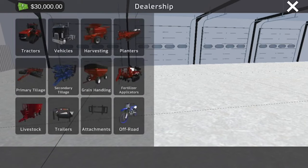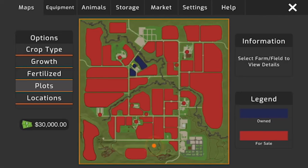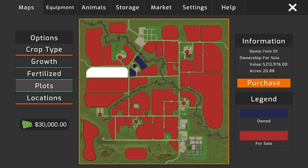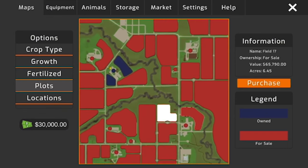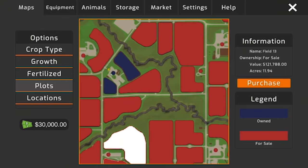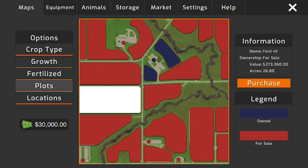You start off with $30,000, which is pretty good. In Realty you can see all your fields — click a field to see acreage and value. One two-acre field could sell for $20,000, another four-acre field is valued at $42,000, and the farm itself is valued at $150,000.